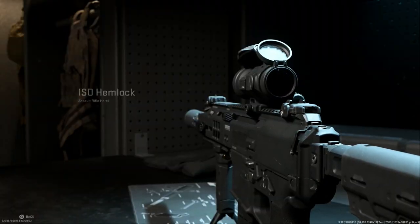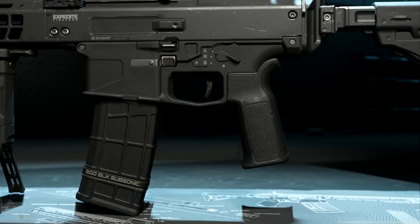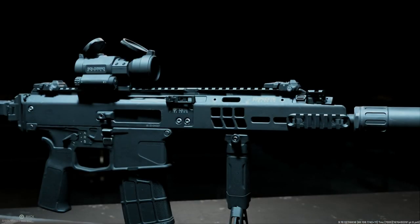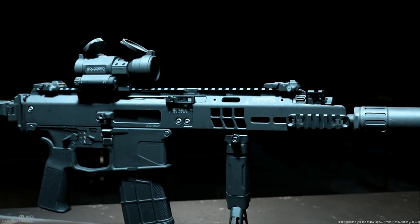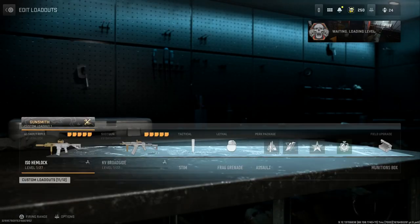Hey guys, BuffnerGaming here today bringing you a video. In our weapon conversion series, we are covering the ISO Hemlock and converting it to the BNT APC 300, or the Bruegger and Thomet Advanced Police Carbine, chambered in 300 Blackout — or what it would mainly be in real life, 300 Whisper. We'll go into that a little bit in the video. Let's go ahead and show you some gameplay with this weapon, how it handles, and the attachments here in the game.